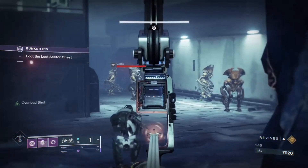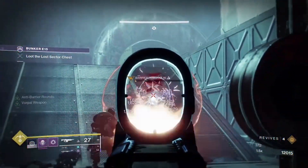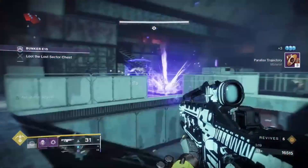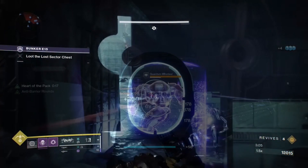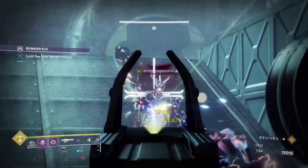Braytech Werewolf will generally be used for popping off Barrier Shields and shooting through all the shielded enemies in this encounter, as the anti-barrier mod means you can shoot through literally anything. Oddly enough, there is only one Barrier Champion in this Lost Sector, so any auto rifle would work just as well.